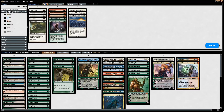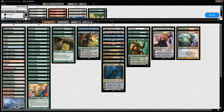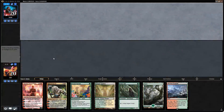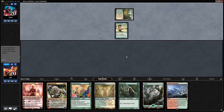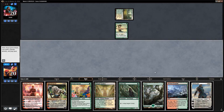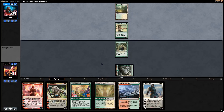In sideboarding after game one against Elves, we bring in Electrostatic Pummeler. We could also shave some Doubling Seasons if the opponent brings in enchantment hate like Krosan Reclamation Sage. Game two hand: we have Arbor Elf, Utopia Sprawl for acceleration, and plenty of Forests, so we can cast our planeswalkers early — we don't even need Doubling Season to win with this hand.